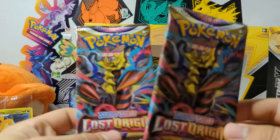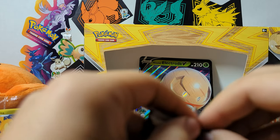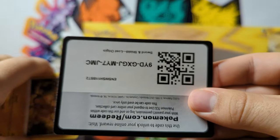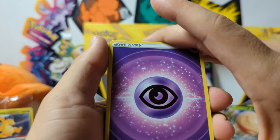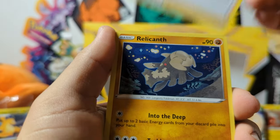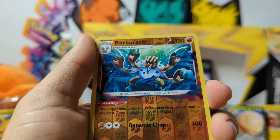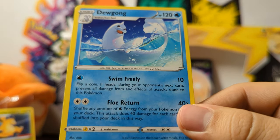We've got two Lost Origin packs here. Never really got what I wanted from Lost Origin either, but we've got two chances. Starting off with a Psychic, Torkoal, Erezor — I did get that in the full art. Relicanth, Swablu, Bronzor, Electric, Gastly, and the reverse is a Barbaracle — I can never say that — and a Dewgong. That kind of sucks.